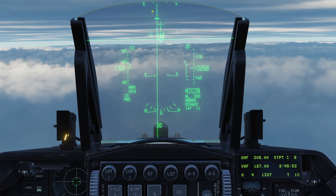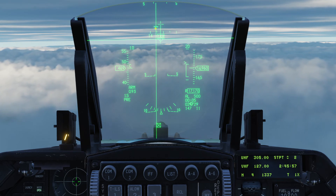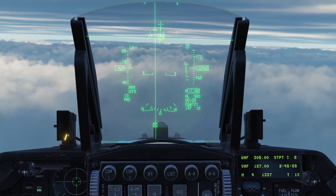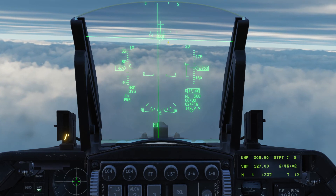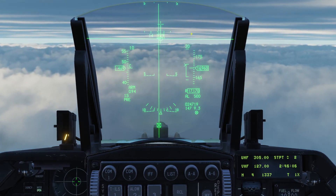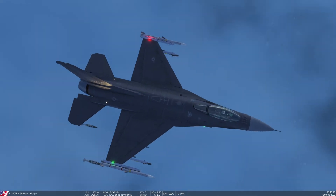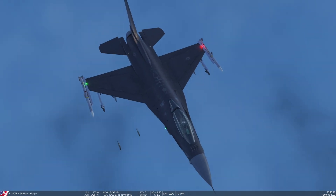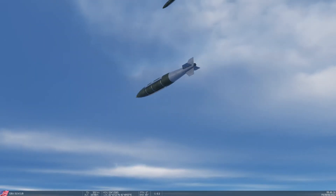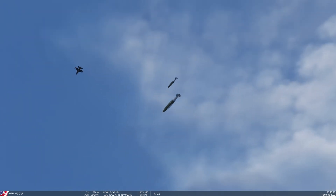You'll see the bomb release indicator going down. When it reaches the flight path marker, I'll count 1, 2, 3, 4, 5 — and we'll watch the release of the 2 JDAMs. There they go — the 2 JDAMs have been released. That's our F-16.